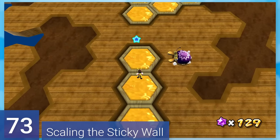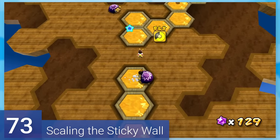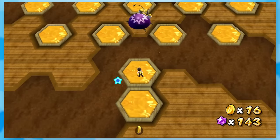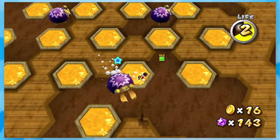73: Scaling the Sticky Wall. Combine climbing up walls and mandibugs, and that's basically this level. The honey moves around making it a little harder to get up, plus getting hit by a mandibug is an instazuck.